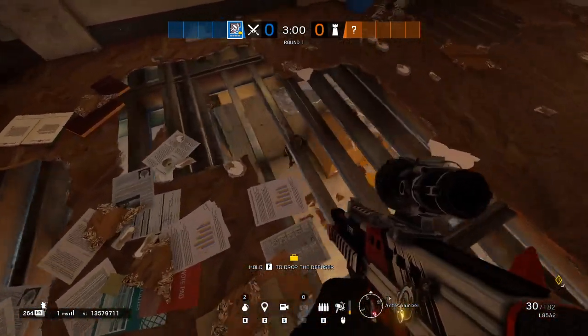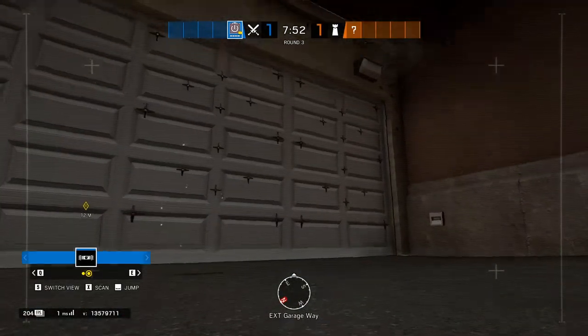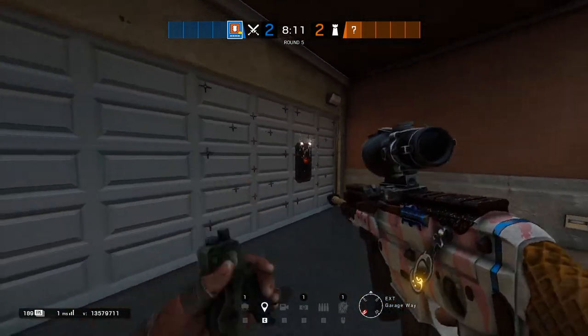While you are locking down these areas of the site with Sledge, Thatcher and Thermite need to open the garage door. If you are only able to get one panel because of bandit tricking, get the right hand panel. This will give you the most protection to enter near white van.